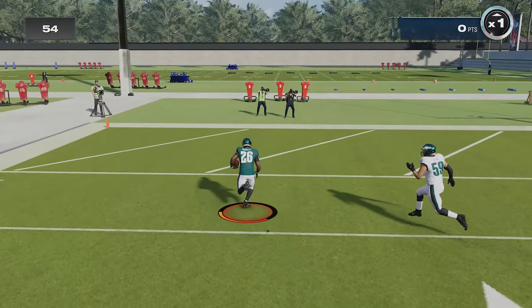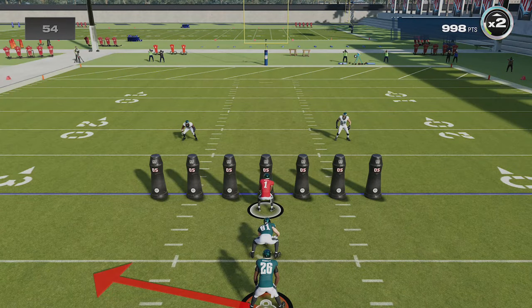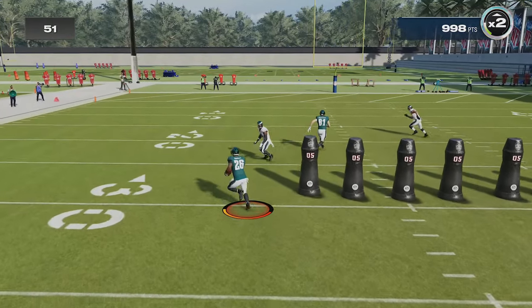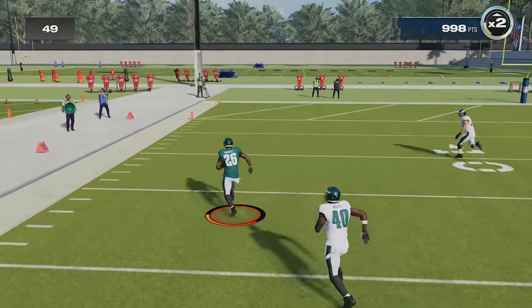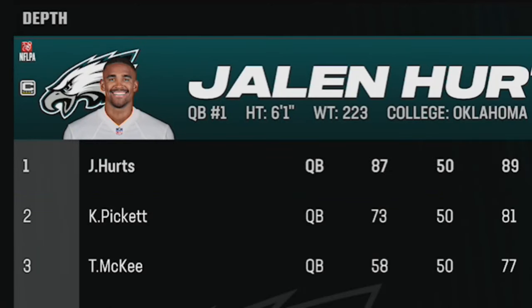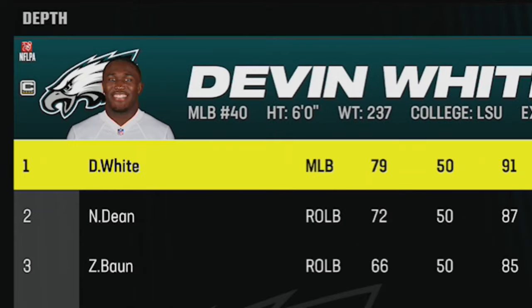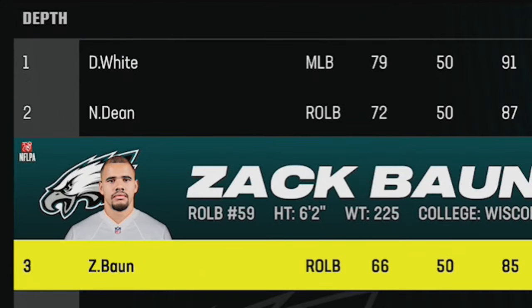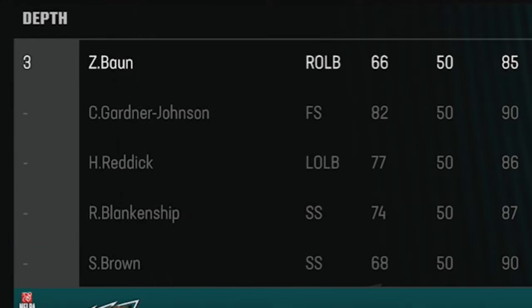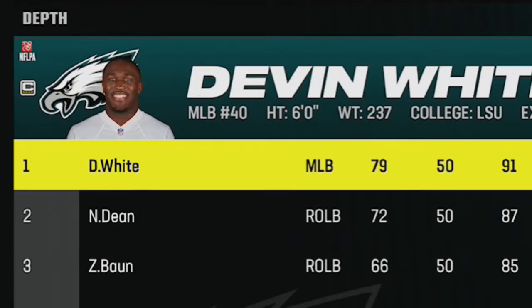On toss plays like this the blocker will usually miss, so when you get this run play just sprint upfield towards the defender to get him to run straight before running back outside, and you will notice that the defender can't change direction fast enough to stop you. If you want to make it even easier, go to your depth chart and arrange it so that you face the worst linebackers on the team — put your slowest linebackers in at every linebacker spot and sub-package linebacker spots as well.